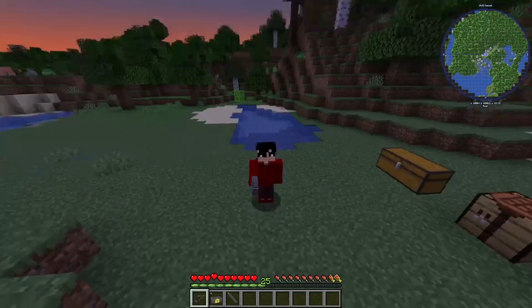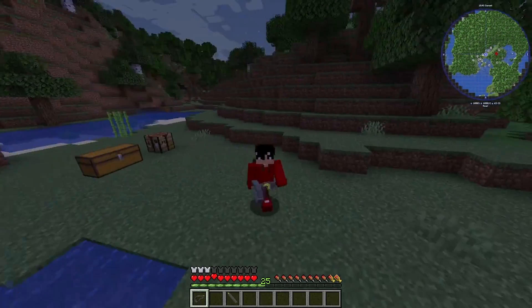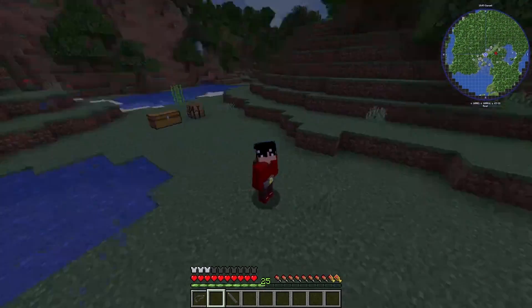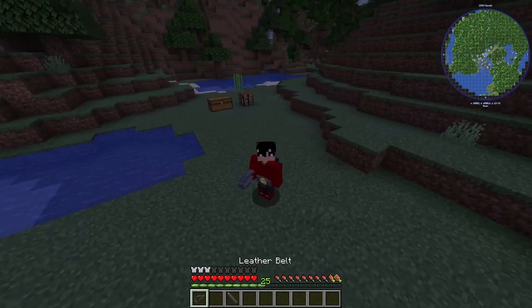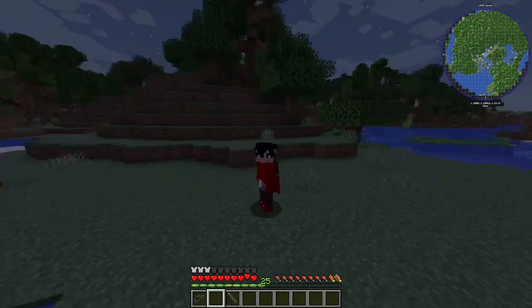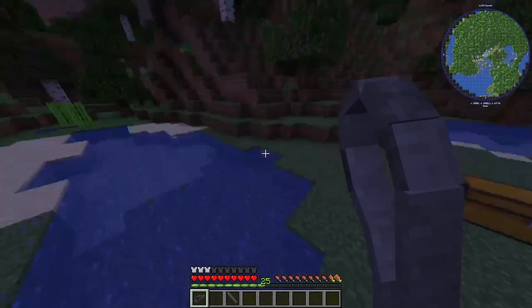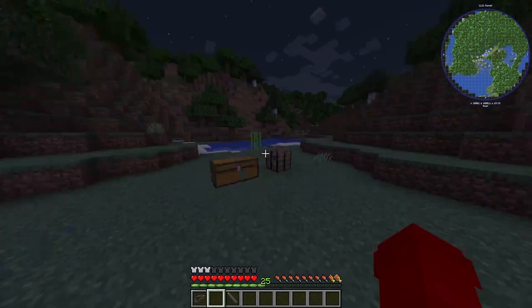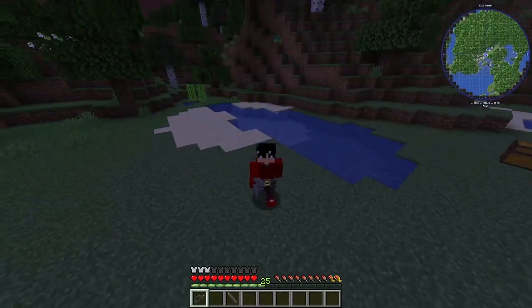The upgraded chest belt doesn't show effect particles like the normal ones do. The upgraded Holding Belt gives Regeneration 3, the Worn Belt gives Haste 3, and the Sharp Belt gives Strength 3, so it's pretty overpowered. That's basically the mod — hope you guys enjoyed the video, make sure to like and subscribe, see you next time!